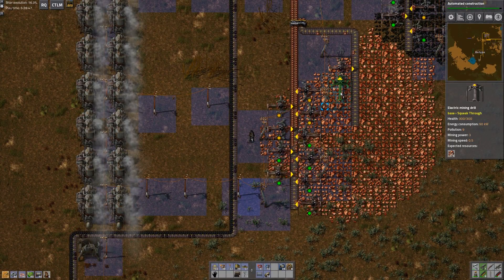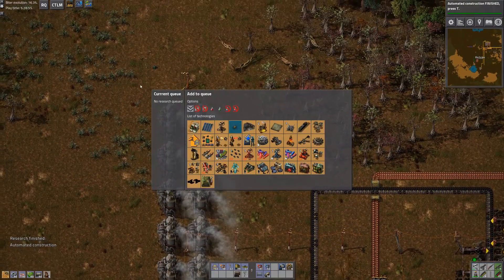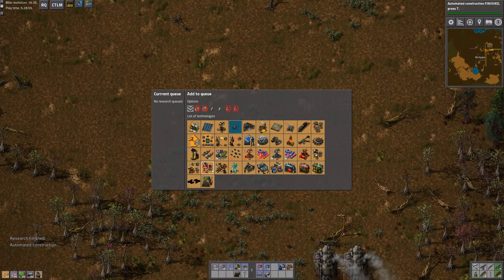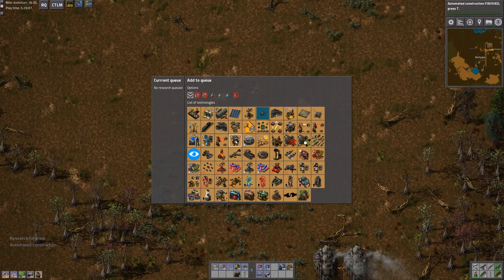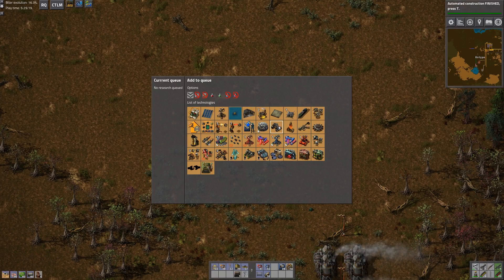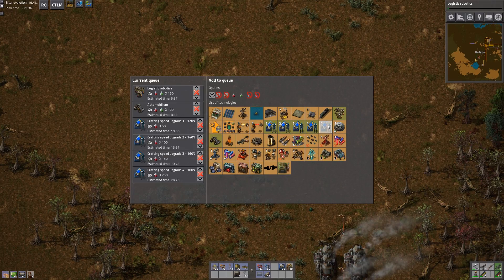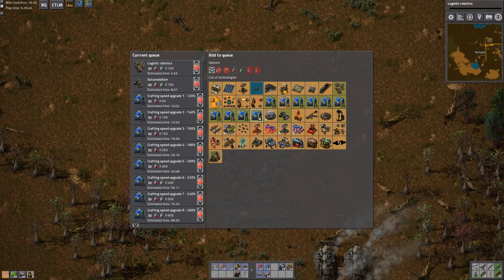Sorry, I got distracted by a miner. Also, how are we doing on power? Done with the queue — what do we want to do next? I have robots now right — that's what I just did. I have construction robots, well that's the most important. You can't do blue circuits until you can actually do refined oil and all that stuff. So until I do that — logistic robots, car might be useful, and crafting speed seems to be kind of what I've been talking about with handy hands. We'll just do all nine of them — research away.